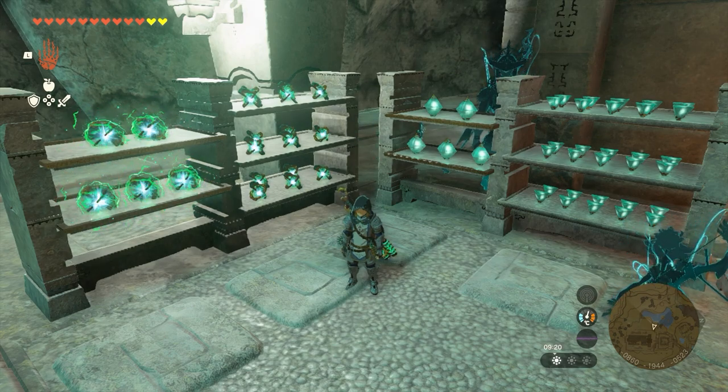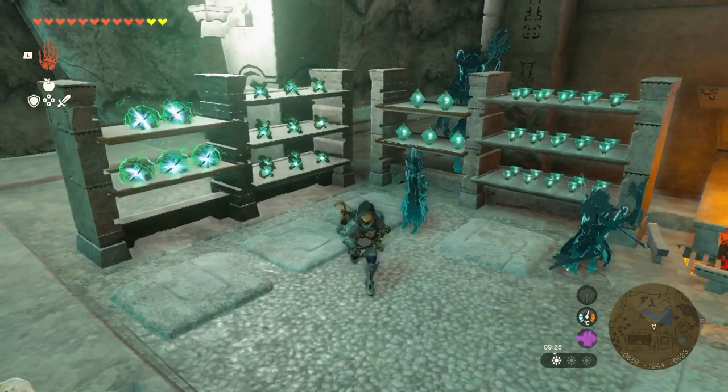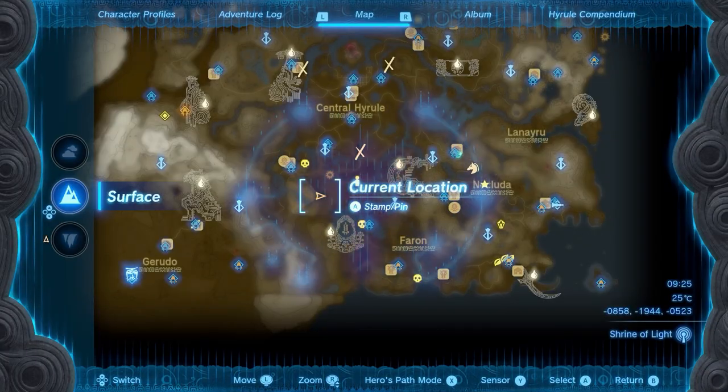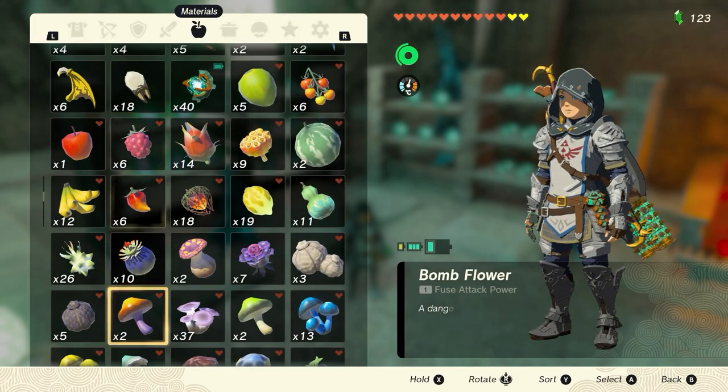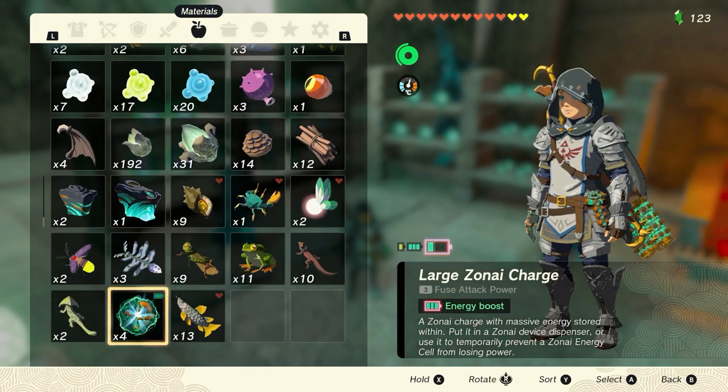You need loads of Zonai Chargers throughout the game to get all of your rockets, your platforms, your gliders and all that kind of stuff. Farming these is really handy — as you can see here I've got quite a few, though it always takes me a while to find the small ones. This works for both large Zonai Chargers and small ones.